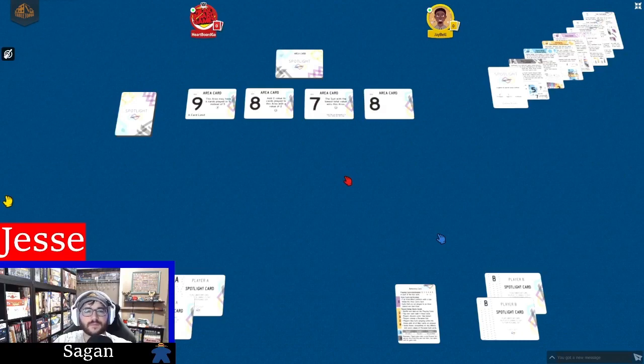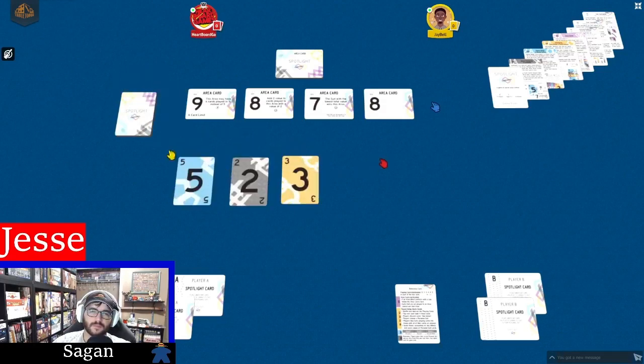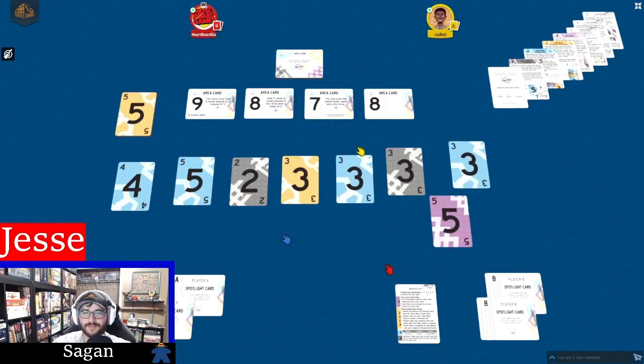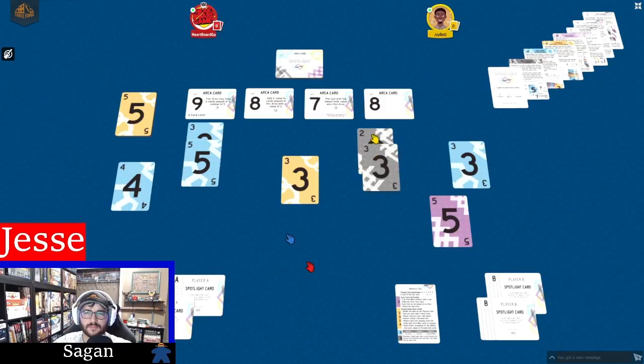Spotlight is a game of secret area control. What that means is Sagan and Jesse are going to be trying to control these areas shown here - these four area cards. They're going to use cards from this deck that has four different colors, four different suits. They're going to be pulling from their hand to try and control these areas with the highest value of a color. So maybe Sagan is trying to take these nine points, and maybe Jesse's trying to get this gray suit to win these eight points.